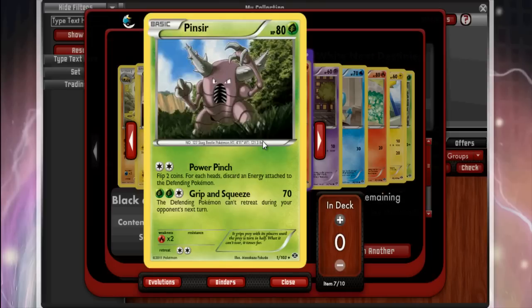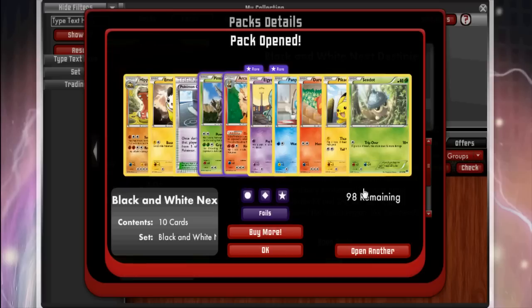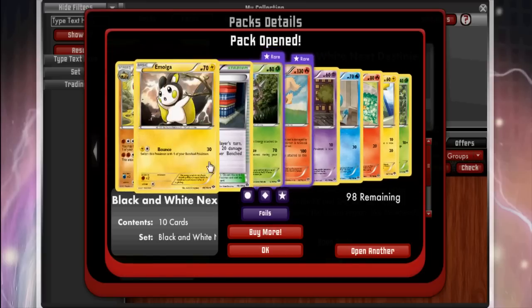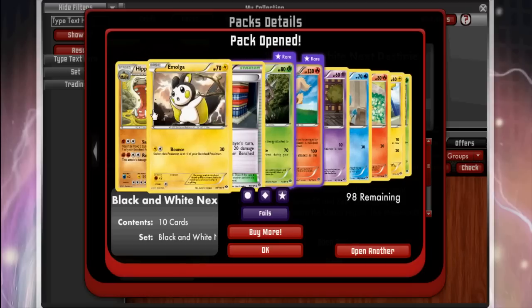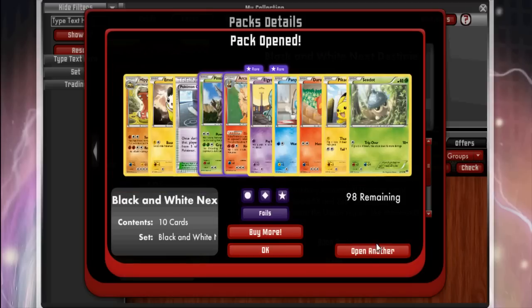After that we have Pinsir — Power Pinch: flip two coins, for each heads discard an energy attached to the defending Pokémon. If this attack did any damage it would be good, and you do have a 75% chance to discard an energy, but most of the best decks run energy acceleration so I don't see it getting much play. Then we got Pokémon Center — that's nice, lets you heal 20 damage from one of your benched Pokémon every turn.